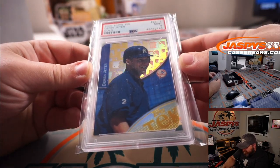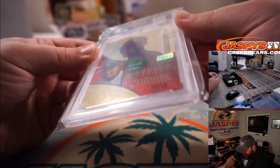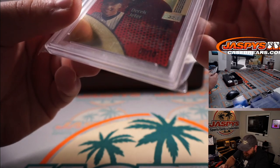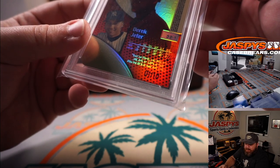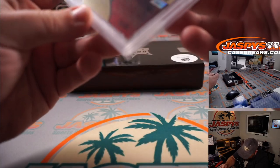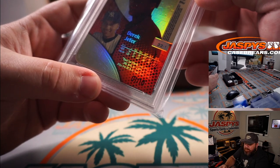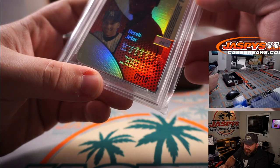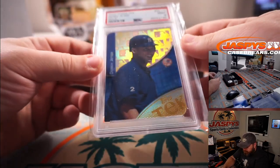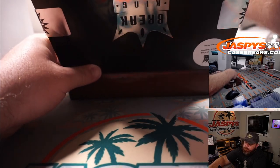We got the captain, Derek Jeter. Topps Tech 2000, PSA 9 gold. Does that say 1 out of 10? Derek Jeter for J and Kyle Jack. It's pretty hard to tell what that's supposed to say right there, but I think it's saying 1 out of 10. Anyone else have any other guesses? It's not actually printed on. That's pretty cool.